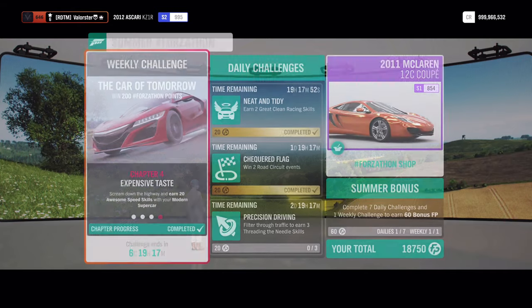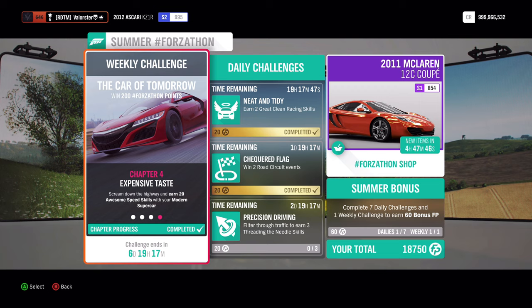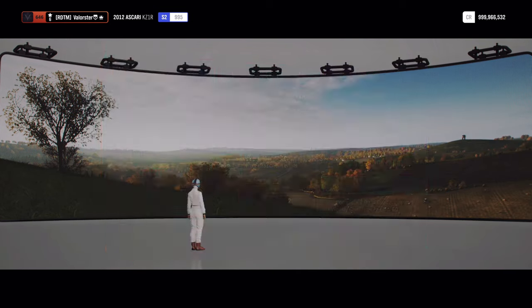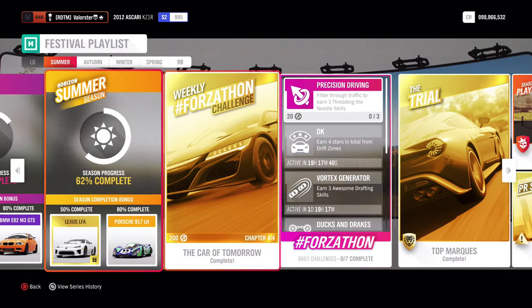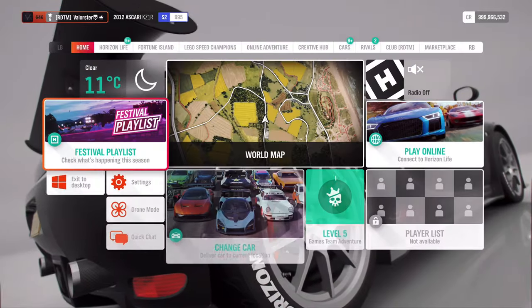For the 20 awesome speed skills, the car is fast enough — just drive over the highway and you will easily complete the Forzathon. Now let's have a look at the Trial.